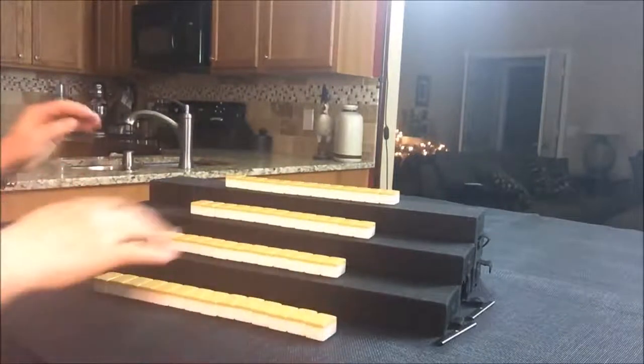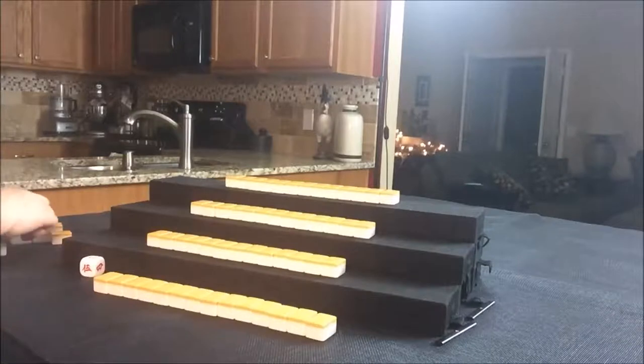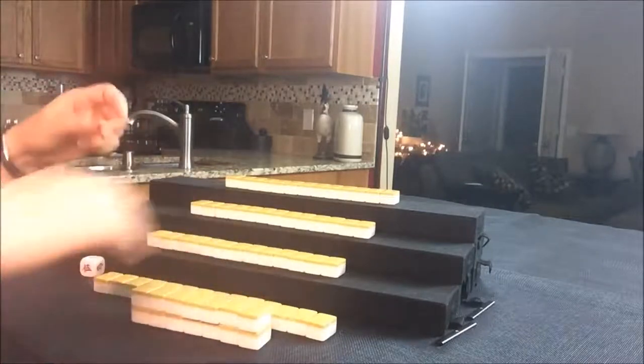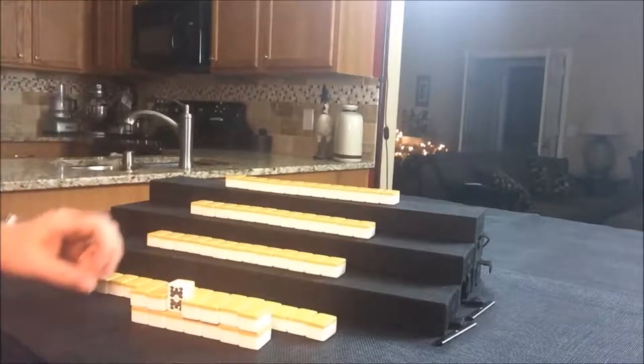All the players have their tiles. Now we're going to create the kong wall, or the dead wall — it's seven wide and two high. And we'll flip for Dora. Nine Bam is Dora. I'm just going to put it way over here.